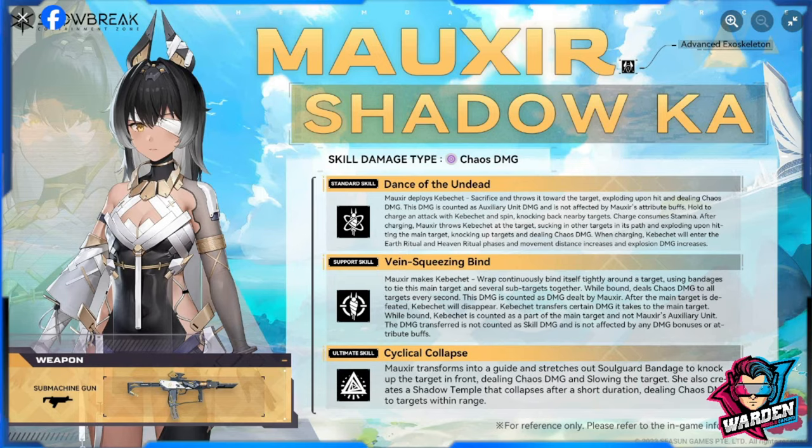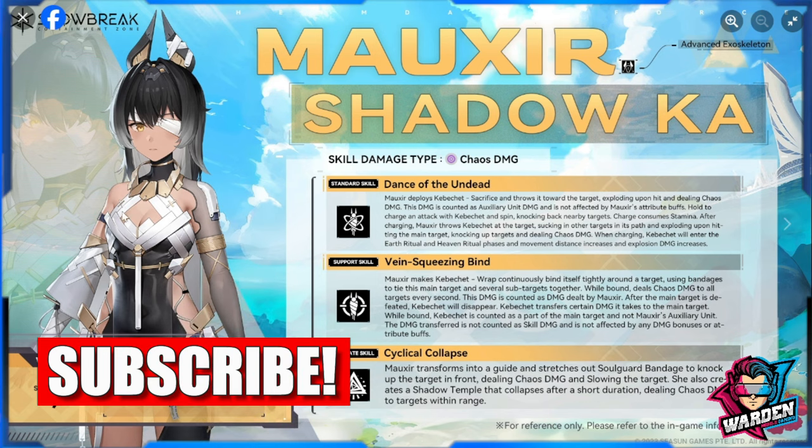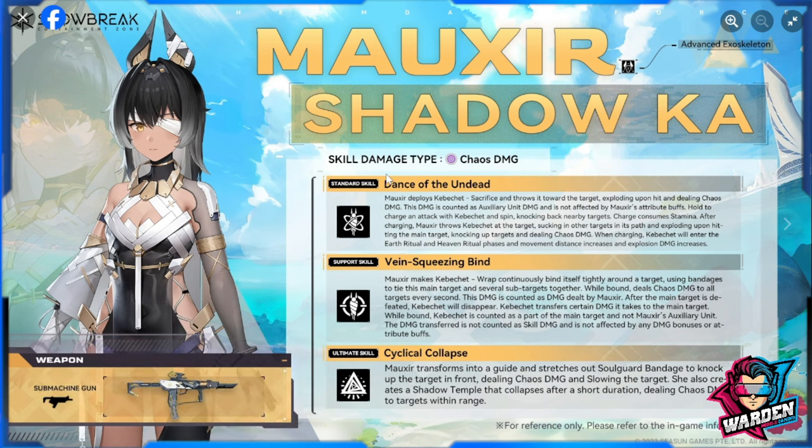Hello guardians and welcome to Snowbreak Containment Zone. We're going to do a review for Mauxer Shadow Ka. This is not the complete skill - we don't know yet how much damage these skills will deal, but we do have an overview. Her skill type is going to be chaos damage, and her gun will be chaos damage as well.